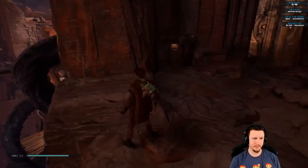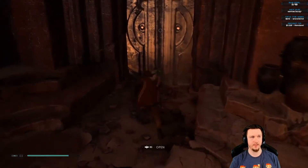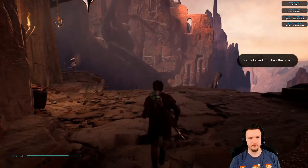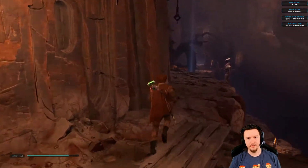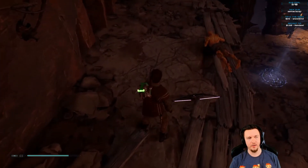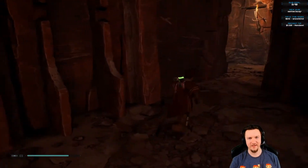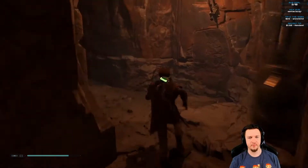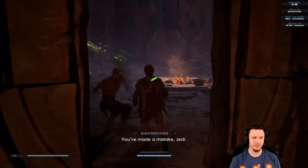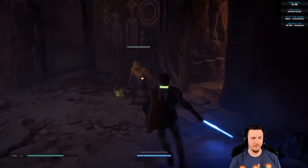There's a red door we can't get through yet — going to look around this area just in case. Any dangly bits we can latch onto? Doesn't look like it — going the other way. I should be able to pick up that bow — oh it's gone. I mean, it's an uncivilized weapon, I can't use it as a Jedi.